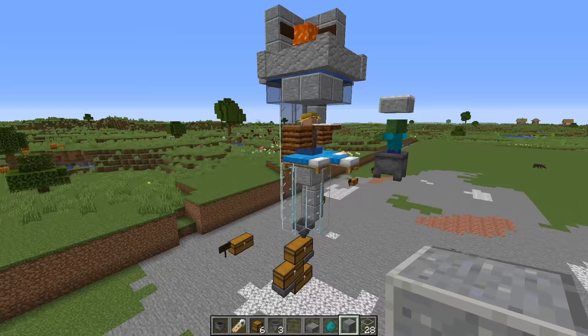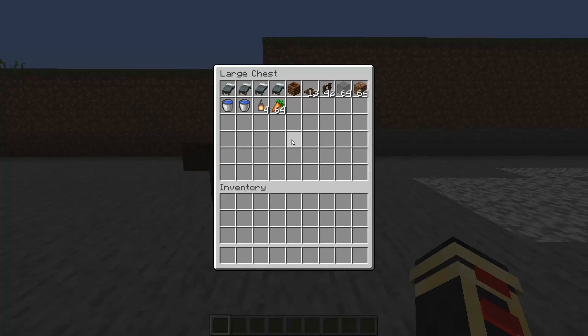The next farm on our list is going to be the villager breeder. The items you need for this breeder are four beds, a single composter, 13 trap doors, 42 fences, 64 glass, 64 dirt, two water blocks, some light sources, as well as your crop material.